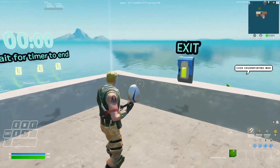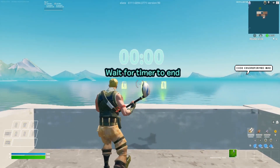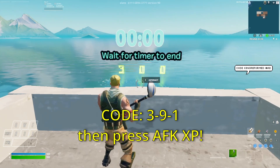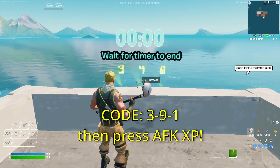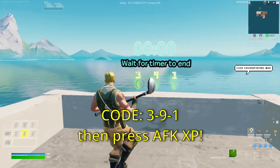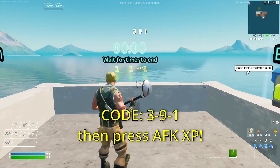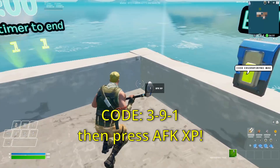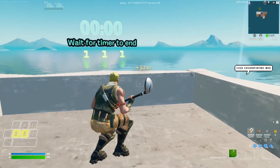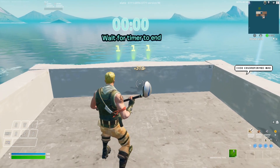Now that we've waited our 10 minutes for the timer to end, we can start the XP glitches. The first thing I want you to do is enter the code 391 — interact with these buttons three times, nine times over here, and one. Once the code says 391, hit the confirm button and hold it down. After you confirm it and see the password pop up at the top, look to the bottom right corner, hit the AFK XP button, and you're going to see XP start to tick. That's a good sign the glitches are working and it will continuously add up for the rest of the time we're in the map.